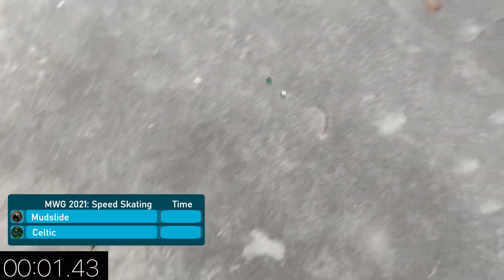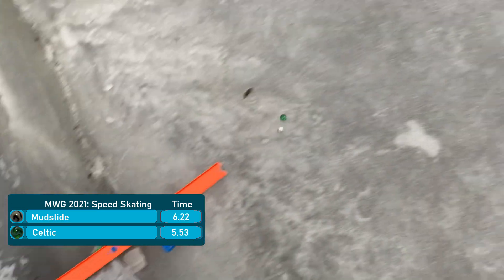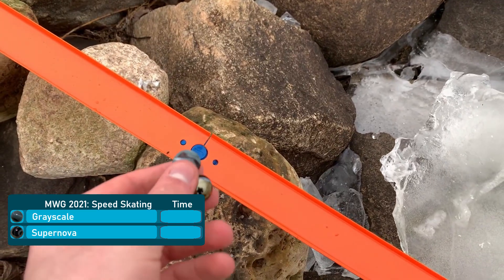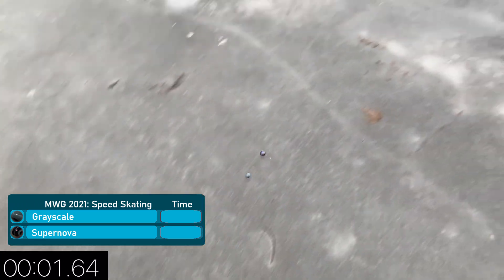We've got Mudslide versus Celtic — the rematch to open up our tournament. Celtic is well ahead this time and it's not even close in the end. Celtic posts a 5.53 which pretty much destroys Mudslide's time of 6.22. In the replays we'll try and analyze why these marbles have succeeded.